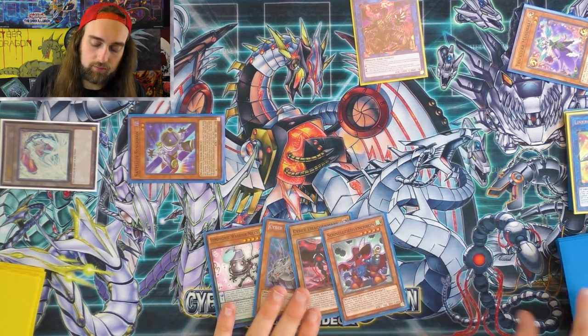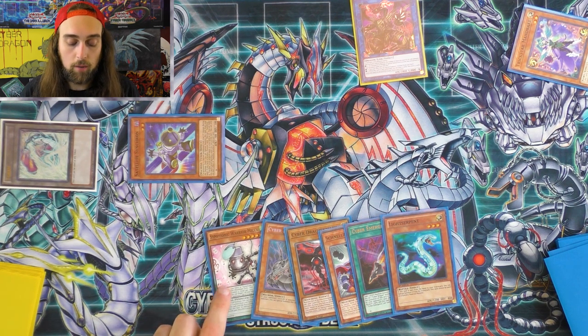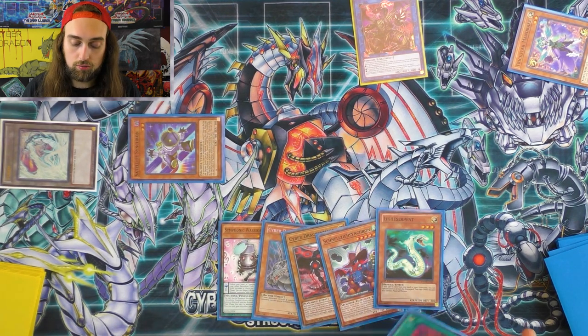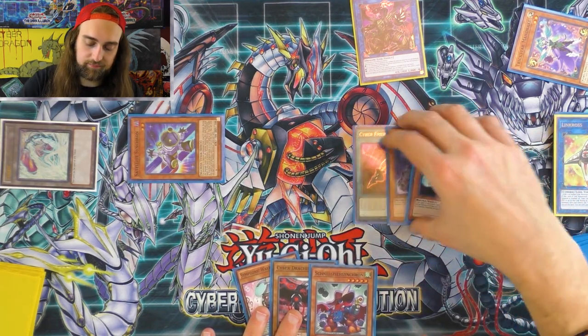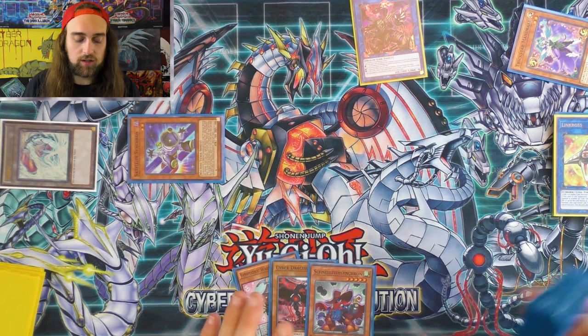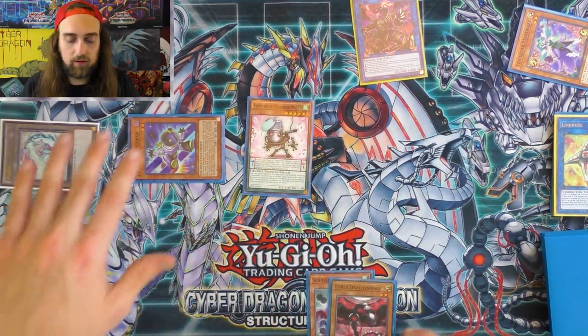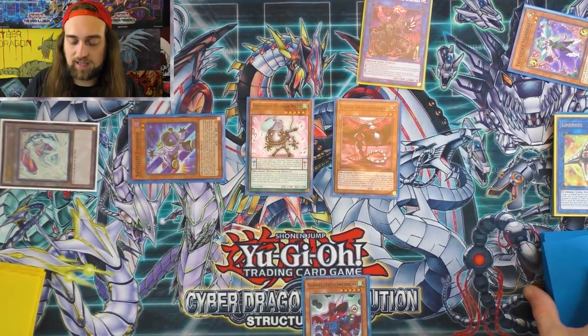Draw four: two, three, and four. We have normal summons, we used Emergency this turn, so we can't get the second normal summon — we didn't see Guitar. We haven't used our special summon off Skull Dread yet. Shuffle back the Mics — since we've activated Emergency this turn, it's going to have to be the Light Serpent. Activate Skull Dread's effect, spec — boom. Now we have another normal summon. Second normal summon Core, add Repair Plant, Repair Plant for Cyber Dragon.